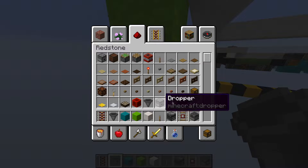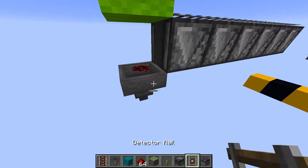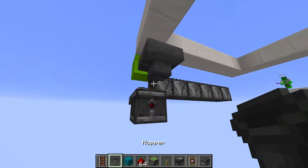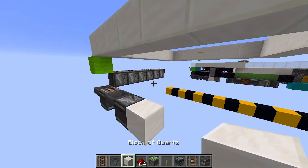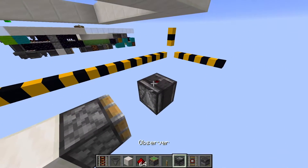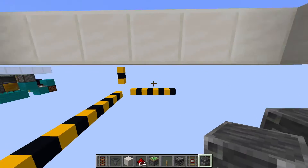We're going to run this down into a dust like this. We're going to have an observer, and then you want to redirect that like this. And you want to have another hopper, another observer. I'm going to put that into a hole block. This one does not have to be movable. We're going to have these two, and these have to be movable, because any block in these two layers is going to have to be movable, because we're using slime and honey here.